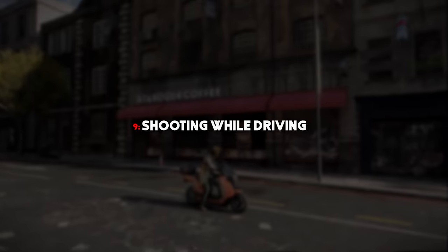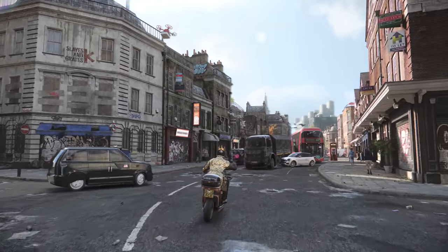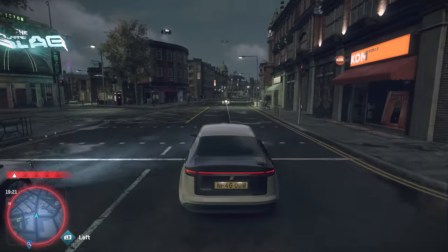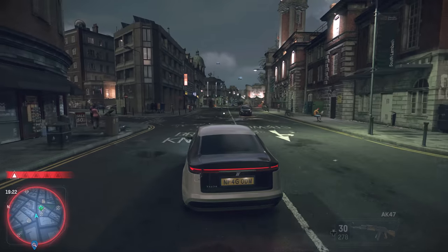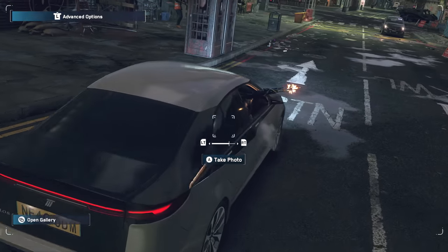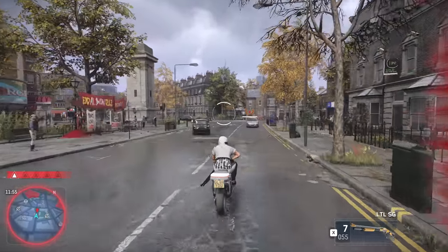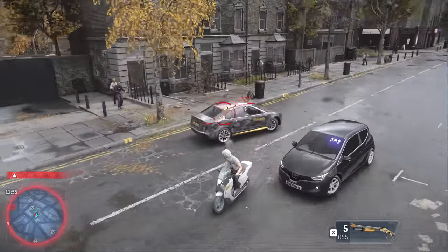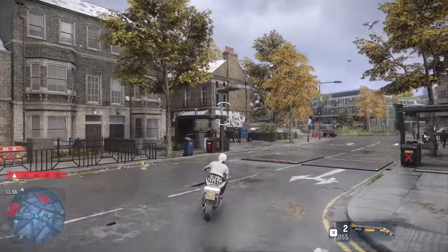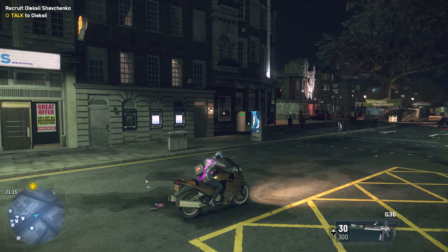Number 9: Shooting While Driving. This is something I didn't know you could do for an awkward amount of time — actually just a few days before making this — because when playing on a controller, it can be easy to miss the fact that you can shoot while driving. On mouse and keyboard this is much more intuitive; you just hold right-click to go into aiming mode. But on a controller, you need to toggle the vehicle firing mode by pressing up on the d-pad.